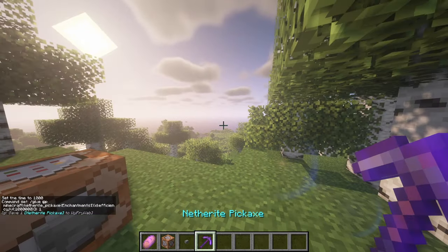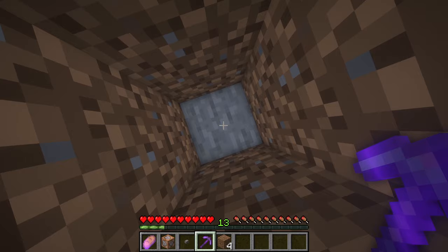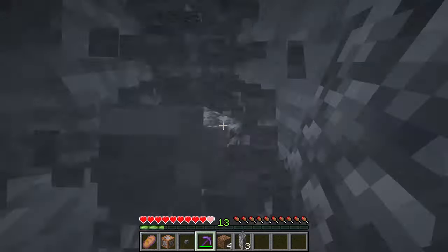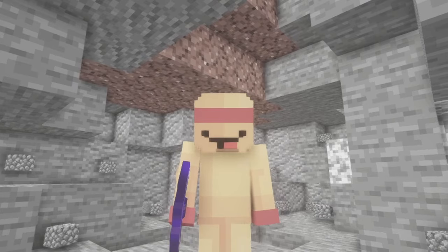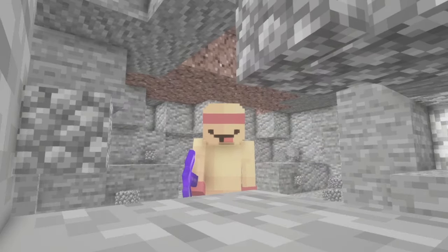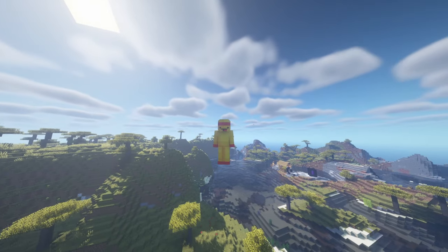Put in the same piece of text that we did before, click Done, and then click that button. Now we have this pickaxe that is insane. We're in survival now — look at this. This is the most fun thing to do in Minecraft right now.